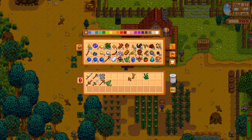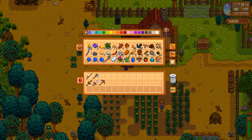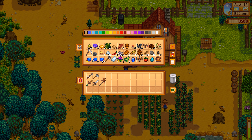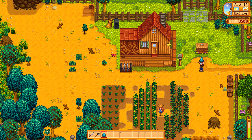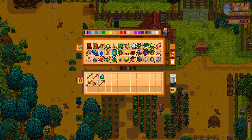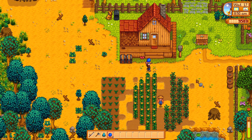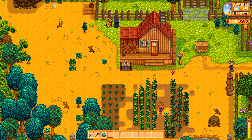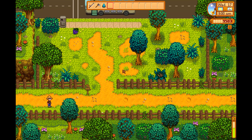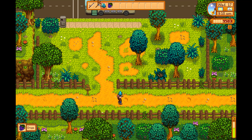Let's place everything in the chest, water our crops — all done. I kind of want to open this geode, so let's head down to Clint. We should also fill the preservation jars with our blueberries. Three preservation jars won't cut it, but let's get these blueberries in there. Then let's head straight to Clint to open this frozen geode.